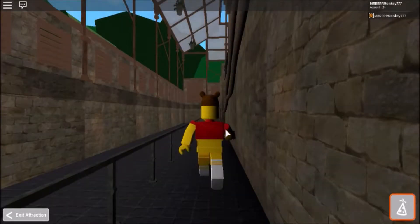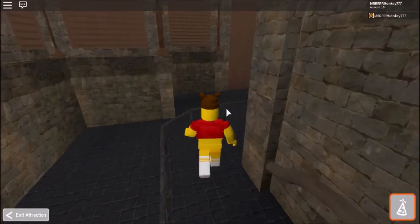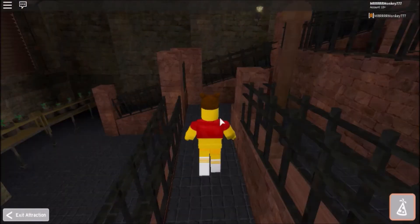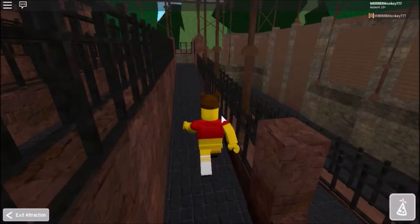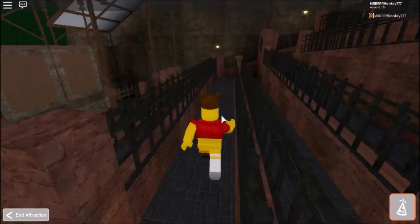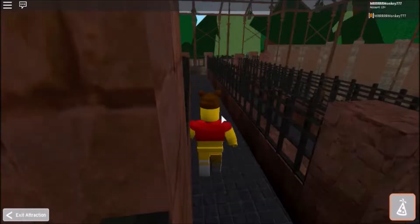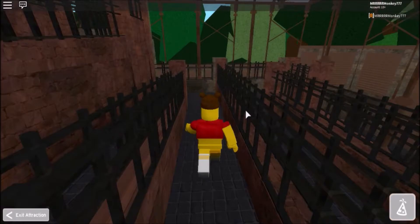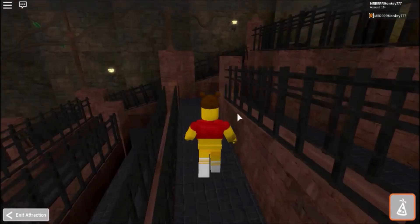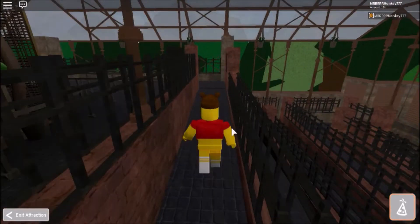In real life this attraction generally has you waiting hours to get on. I have been to Universal before so I know what the queue is like. It gets quite busy — the wait is usually around 300 minutes or something, so you're very lucky to get on it. I'm heading up a very slow staircase. In these Roblox theme park games they make you slow in the queue to simulate the experience of a long wait.